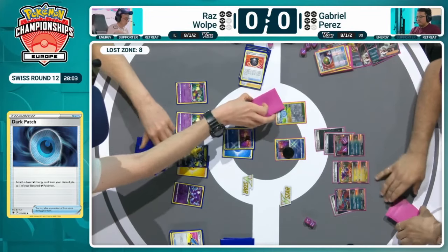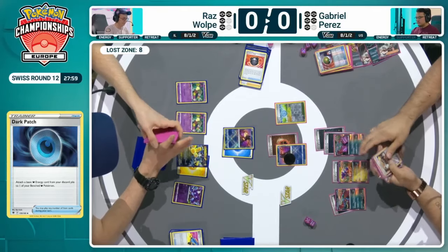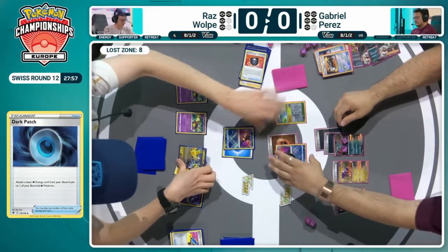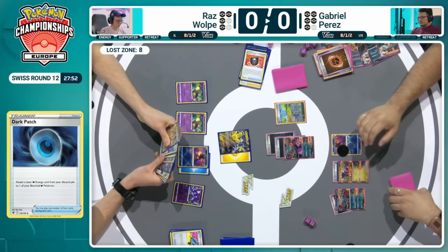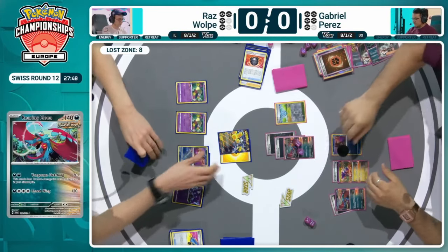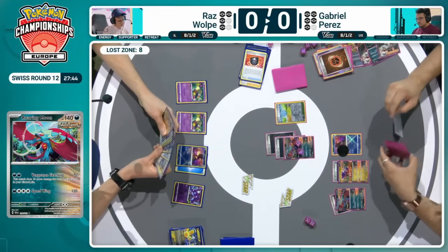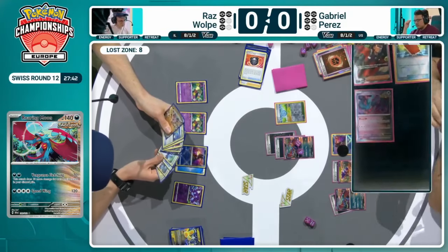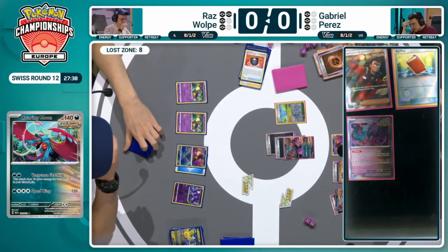Was that just done with the Earthen Vessel there, maybe? There's an energy attachment. There we go — Counter-Catcher. Based on the way they're playing it out here, I do believe Gabriel's going to have the knockout. The key to Ancient Box is being able to count your cards, and the count has been done here. Iron Hands EX knocked out! Gabriel down to three prize cards remaining, and now it's on Raz to try and find a way to get ahead and stay ahead — with that Roxanne now available.